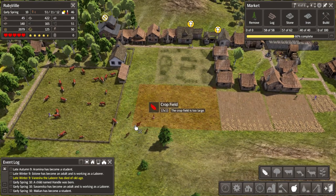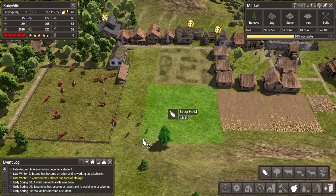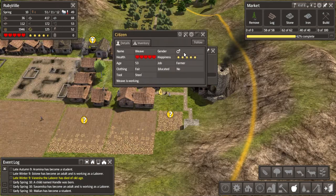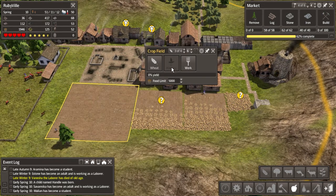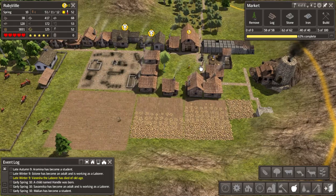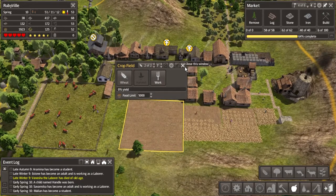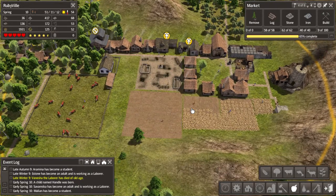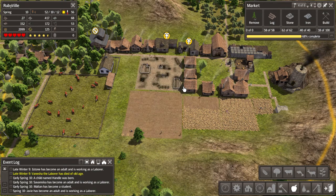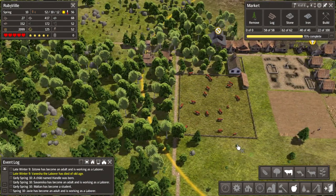To use up this area behind the market, we're going to build a crop field. It's a pretty big one - we'll build it right here. It's still spring so we'll assign a worker. This field is large so it'll need two workers. It probably won't get fully harvested since we really needed to start it in winter, but it'll help make up for the lost pasture space.